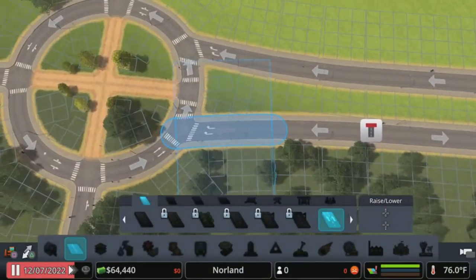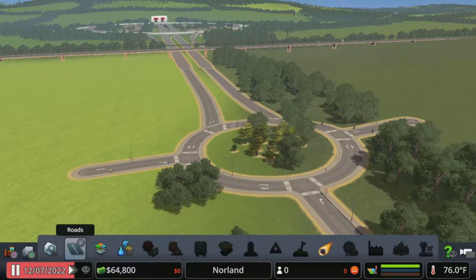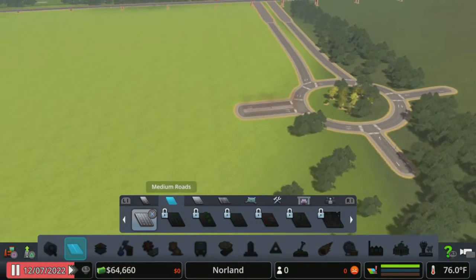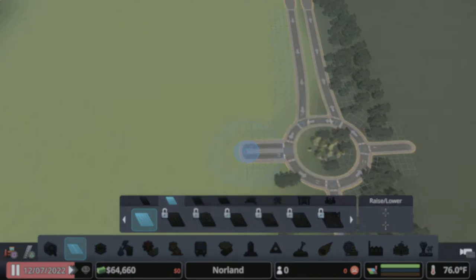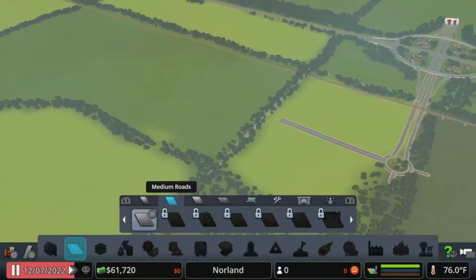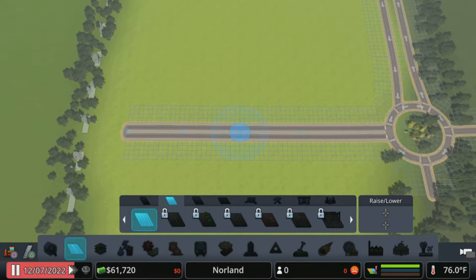That looks pretty good. We just got to flip this guy around. We can probably take all this out — there we go, we've got a nice little entrance to the city here. Some people like to start with the gravel, with the main road. I think I'm going to upgrade this already and spend a little bit of money on this. We are going to go straight with this guy, probably to here. And I know this sounds kind of weird, but I already sort of want maybe like a diagonal road to peel off maybe right here or so.